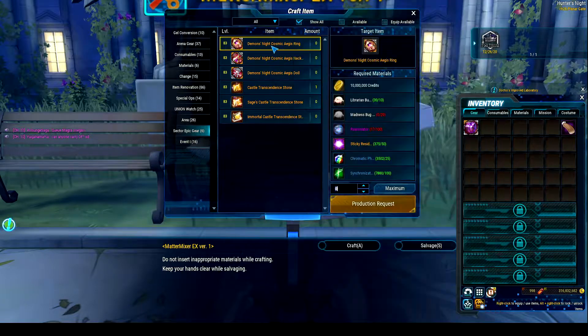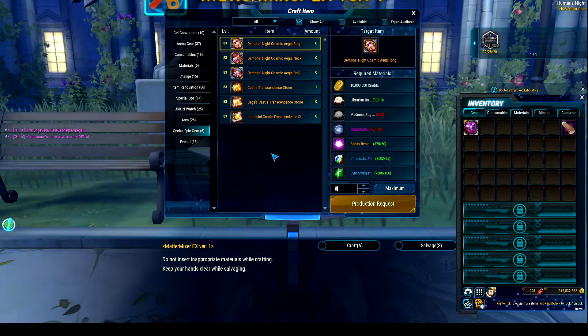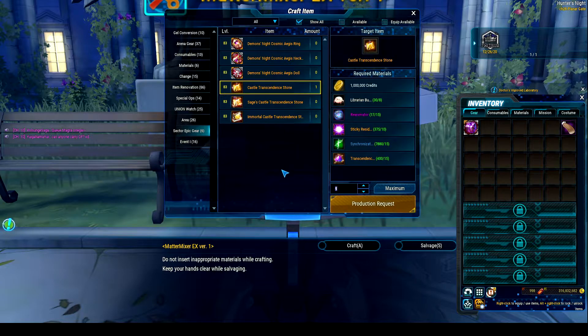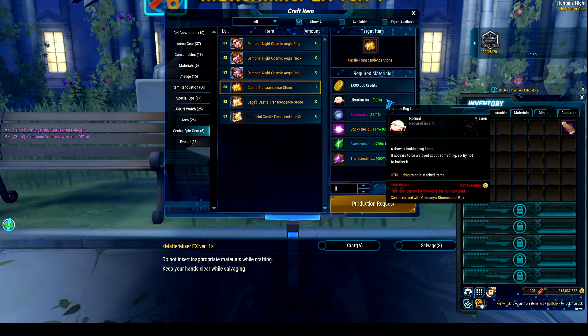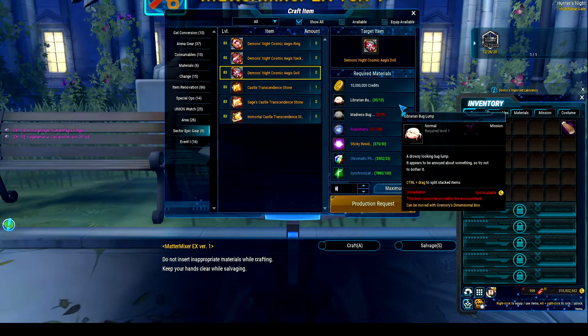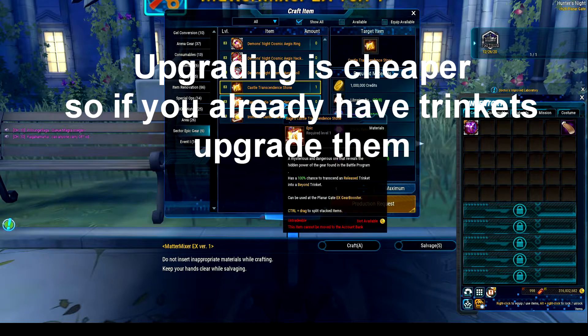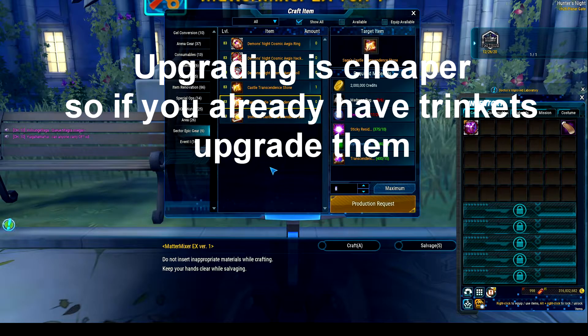If you go to Sector Epic Gear, you can also craft the fully upgraded trinkets if you have enough materials. That's really cool. But if you already have some halfway done, you can just go over here and it's incredibly cheap to buy all of these things. I do think it's cheaper to just buy the fully upgraded trinkets, but if you already have some spent, then you might as well just grab these.